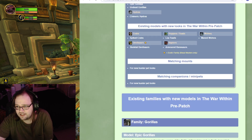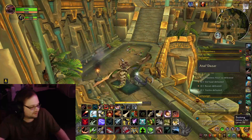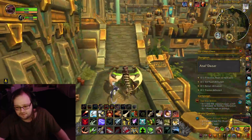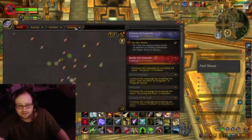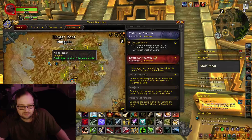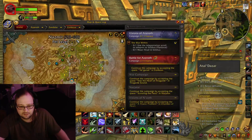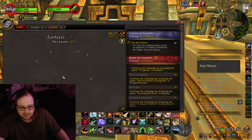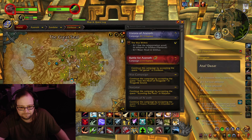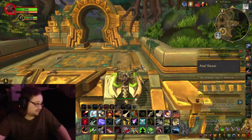I'm going to link this. Get your BFA Hunter tames — just head on over to Atal'Dazar, King's Rest, which is behind Atal'Dazar, then you got Uldir, and good old Battle for Dazar'alor. Basically, everything's in Zandalar.